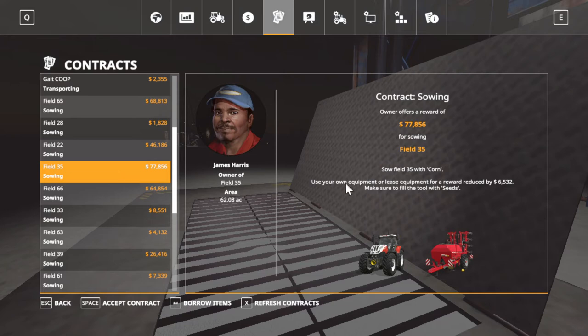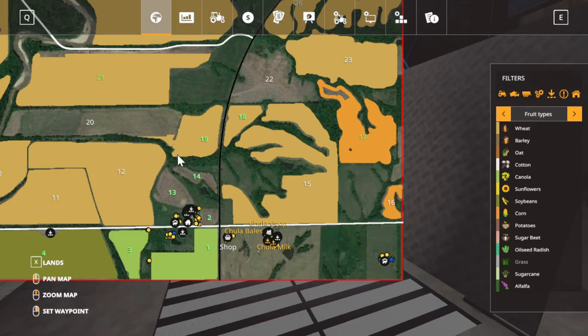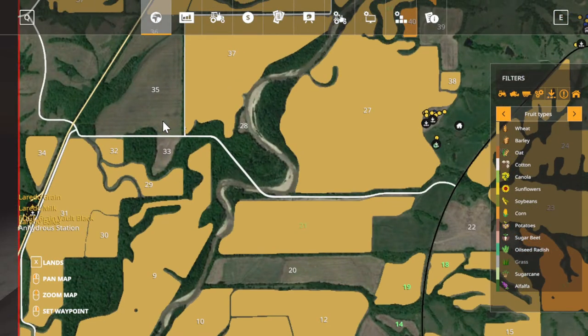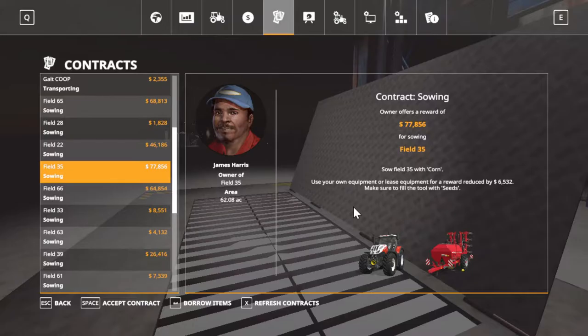Look here - field 35 corn, $77,000. Field 35 is going to be a pretty good size. Too bad we couldn't broadcast it with a little broadcaster there. But yeah folks, that's what we got today.